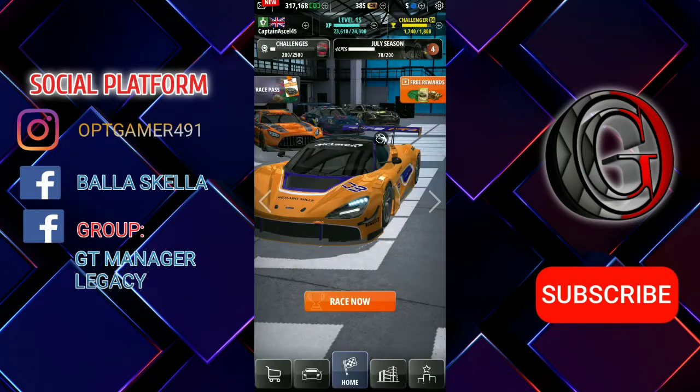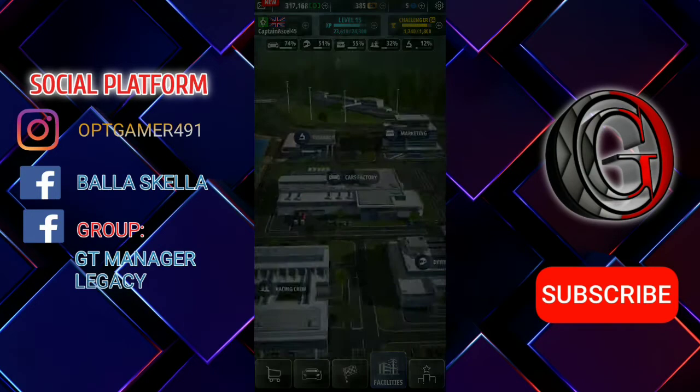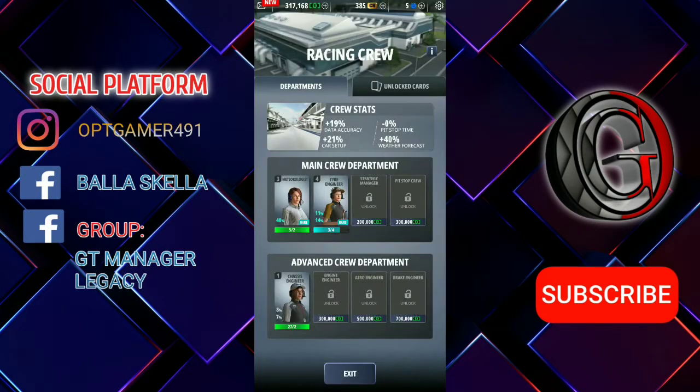Alright, first I'm gonna show you my meteorologist building and this is my crew. I don't remember which level you unlock this building, sorry about that. As you can see right here I've got my meteorologist, my tire type — this is my main crew department and my advanced crew department.